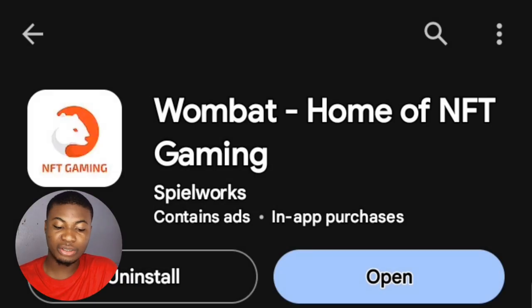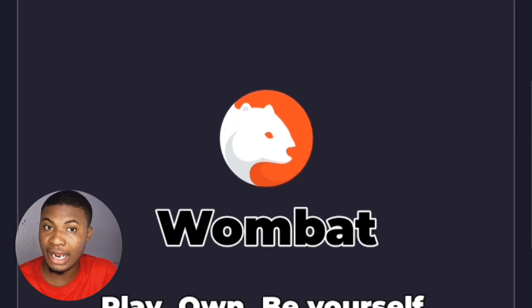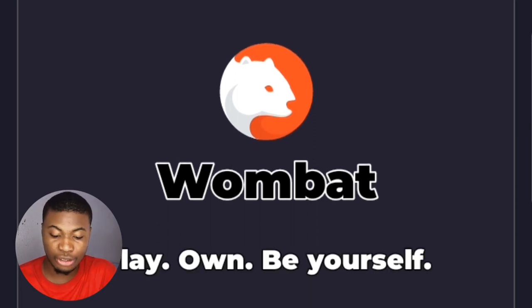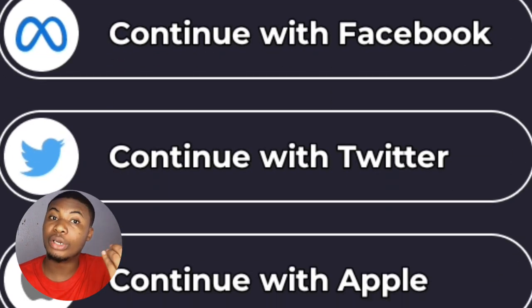So when you come over to your Play Store, simply download this exact app. You can see that I have already installed this app on my phone. When I open the app, it takes me to a login screen where you can sign in using your Google account, Facebook, Twitter, or Apple ID — whichever one you have, you are good to go.